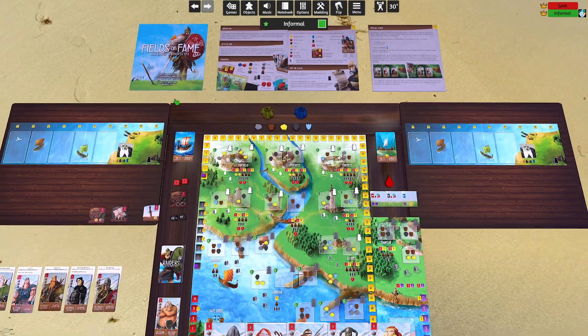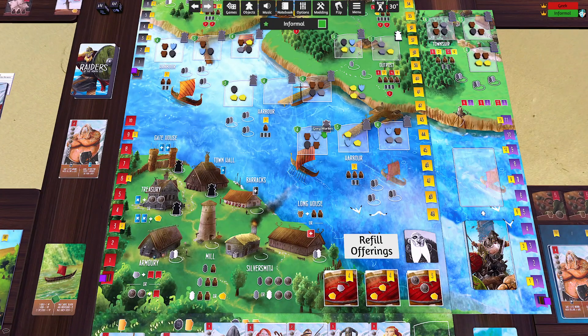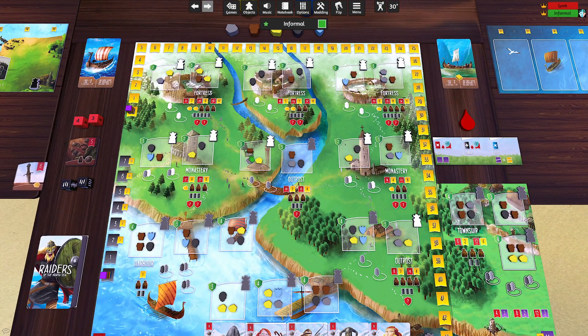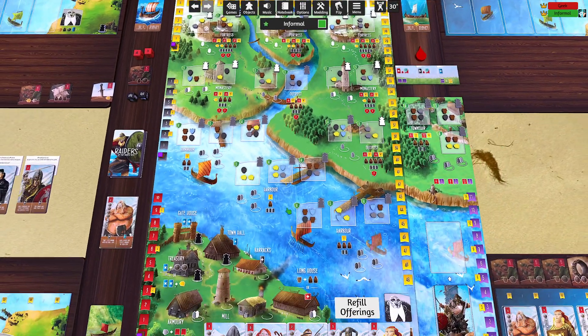The Fields of Fame expansion is different — I still love it and would play every game with it, but it does add more to the teach. It introduces a new fame track in purple, a new deck of Jarl cards, and new Jarl plunder tokens placed on the board. Having Jarls out there dilutes the regular plunder assigned to locations and can really change the ecosystem of your strategy.